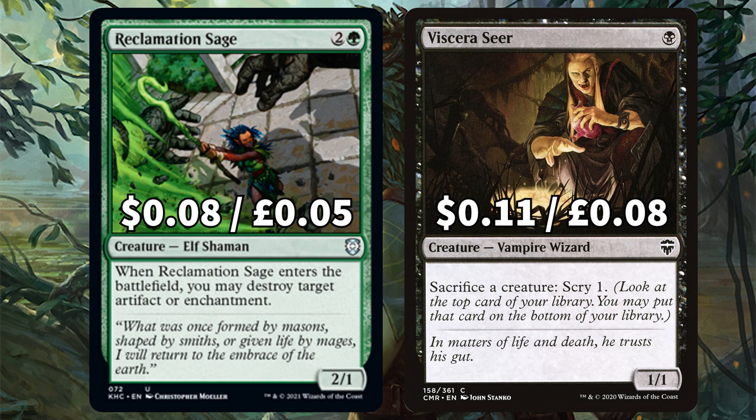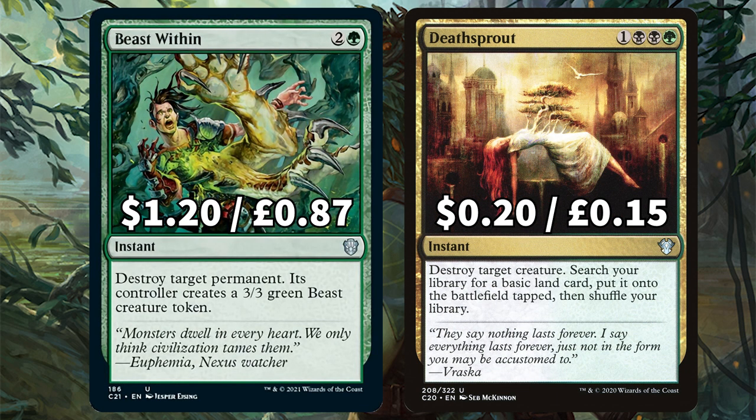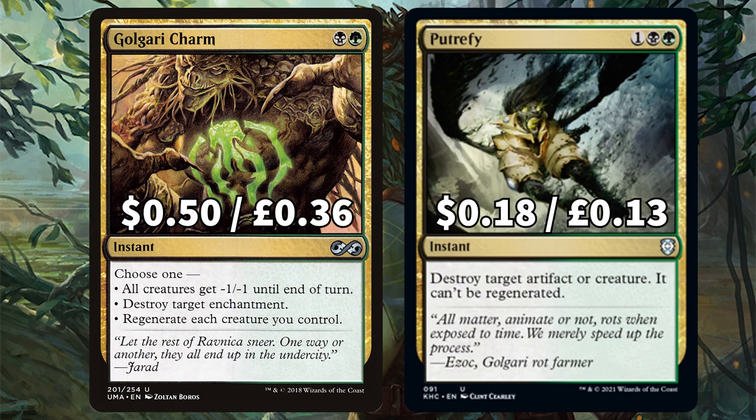We also have Feed the Swarm to destroy target creature or enchantment, and Bake into a Pie — because why not kill something and get a delicious food token at the same time. There's also Beast Within to destroy target permanent, and Death Sprout which not only destroys a creature but lets you search out a land. For the rest of the removal we have Golgari Charm for a wide variety of options and Putrefy to destroy an artifact or creature.